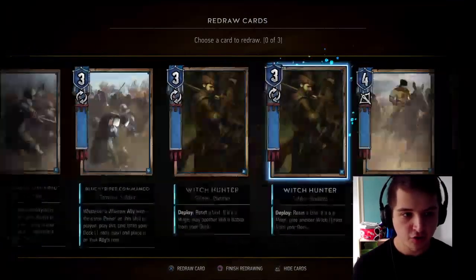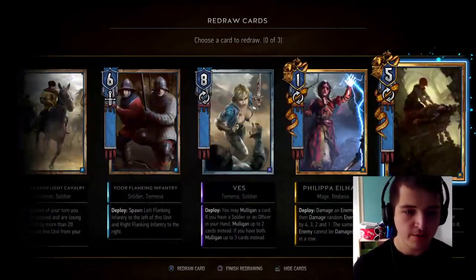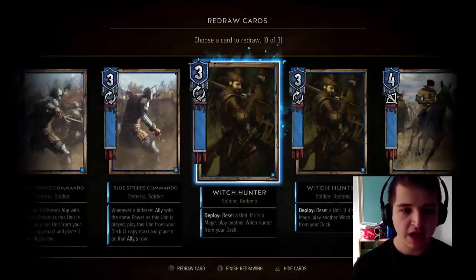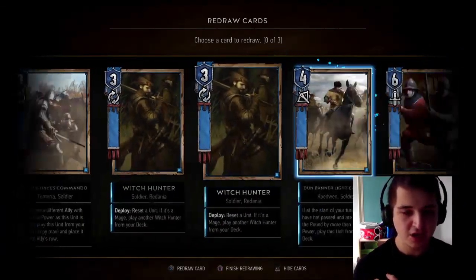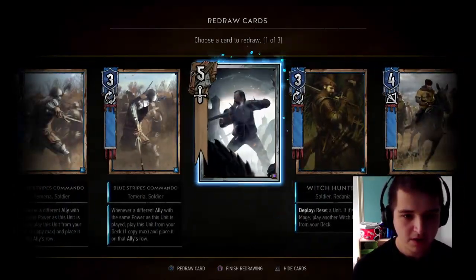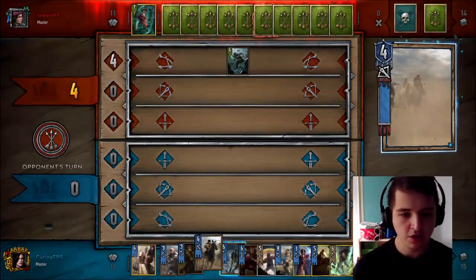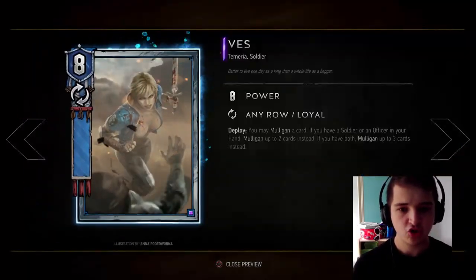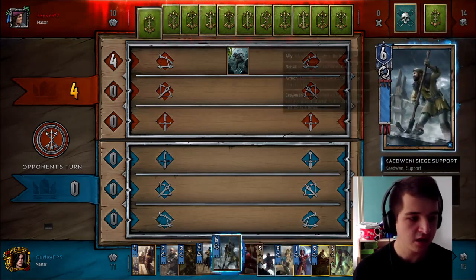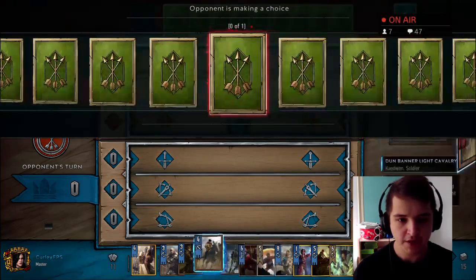So the Mulligan — straight away you can see the issue with the deck. However, we have got Vess, so blacklisting comes in really, really important. What we need to work out is what is going to be more important for us: Witch Hunters or the Cavalry? I actually think it's going to be trying to maximise our Witch Hunters as we've got Philippa. So I'm going to get rid of that, get rid of that, and get rid of that. Not terrible — we've got two cards that we don't want. Reason being we've got loads of cards in our deck we're not really wanting still, so we're going to achieve some thinning first.